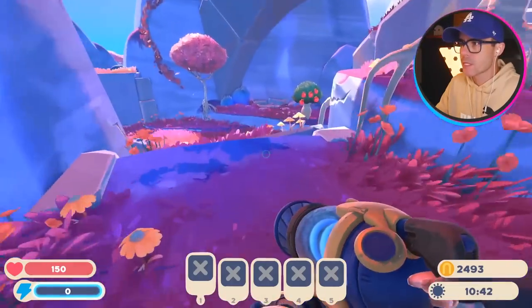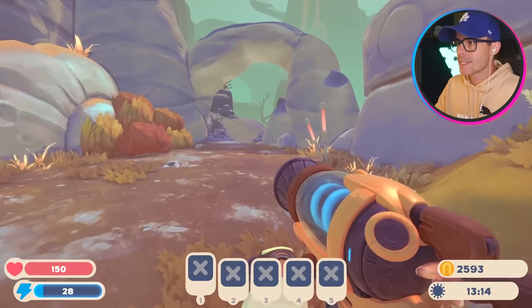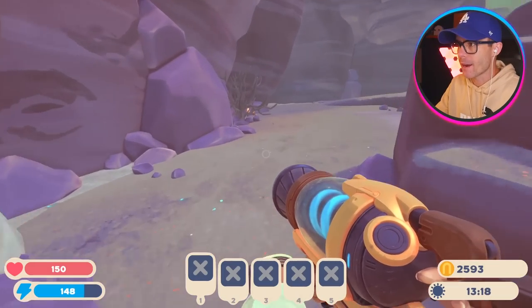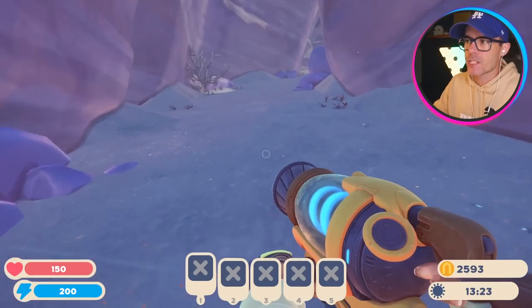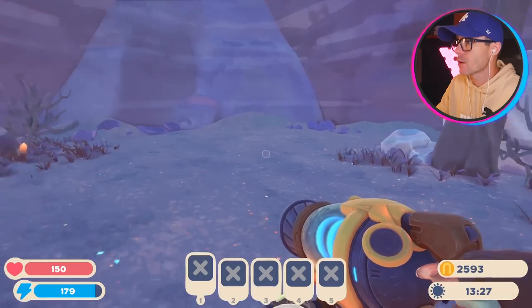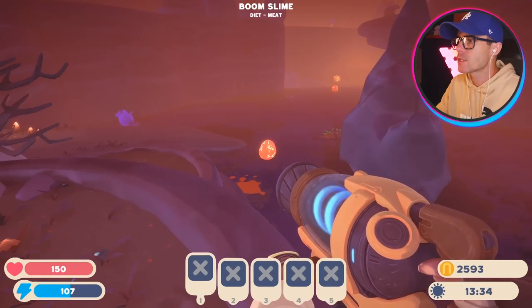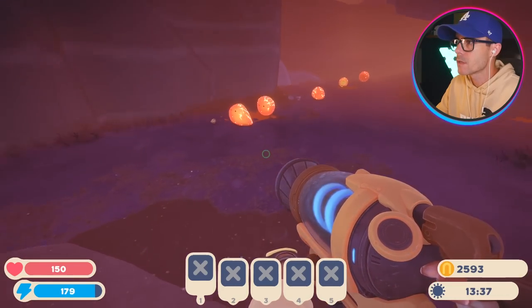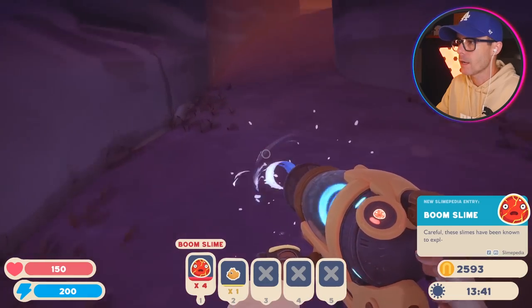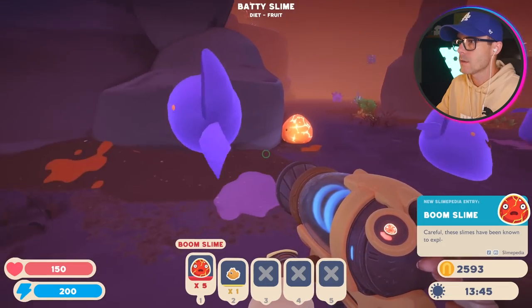It'll be interesting to find a Gold Slime to see if it actually runs away - hopefully it doesn't. Today we're going out to an area I haven't been to yet - it's like the volcanic area. Whenever I've been near here I get weird rumblings, so it sort of feels like there's going to be an eruption at some point. There's so many caves in this game. It's a volcano cave! Got some Boom Slimes! I've been wondering where these guys are. Get here, Boom Slimes! Nice - finally found some!